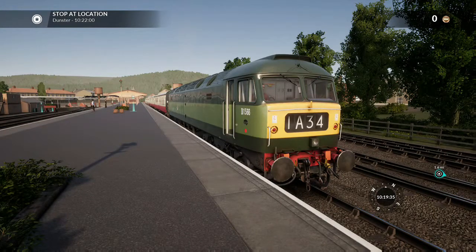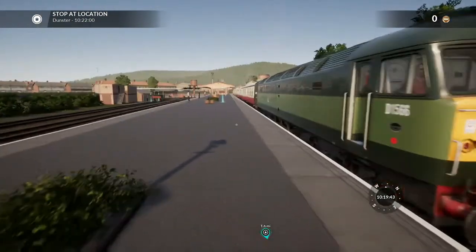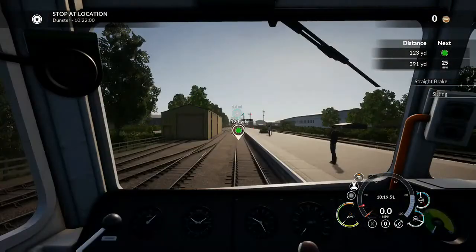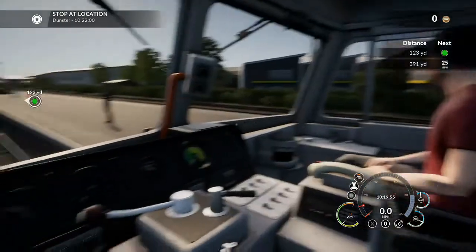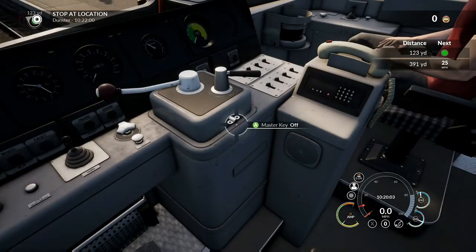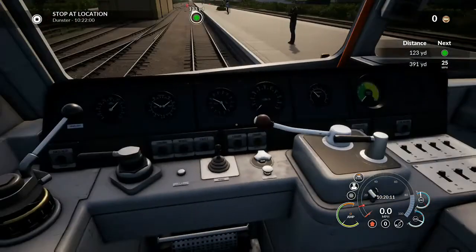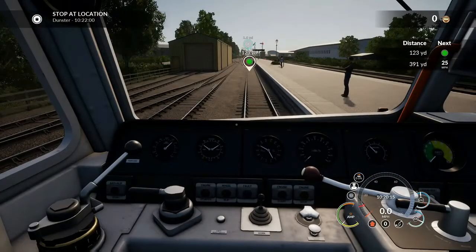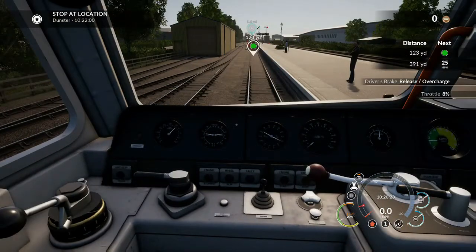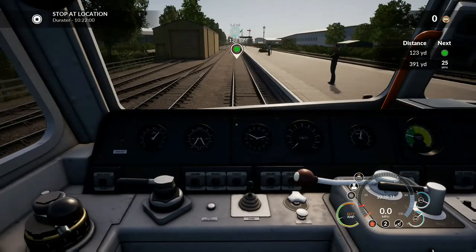I really do like my trains. This is a Class 47, a 1960s diesel locomotive, and this is the West Somerset DLC. So we'll get in the train. For some reason I've got a guard or driver with me — a bit annoying — but let's get this thing moving. There's so much to do, it really is a simulator. We need to aim forward, remove the brakes, and apply a little bit of power — 15% throttle, then 25%.